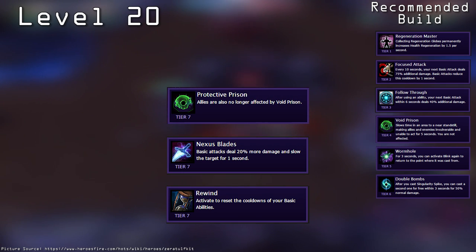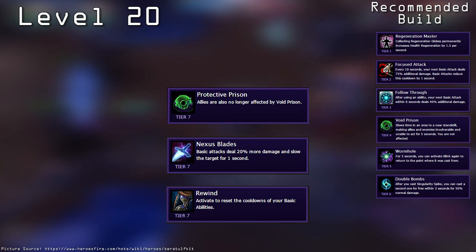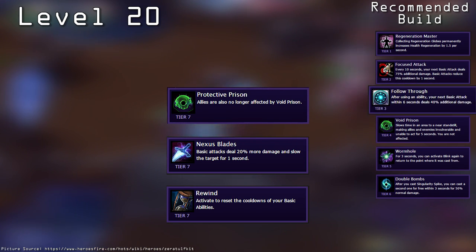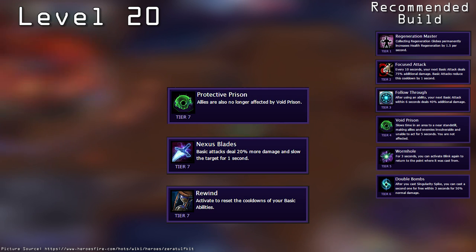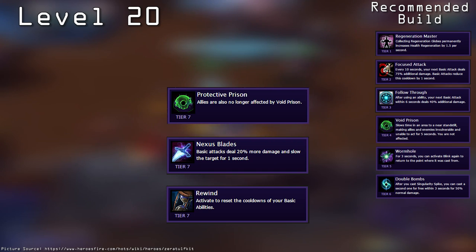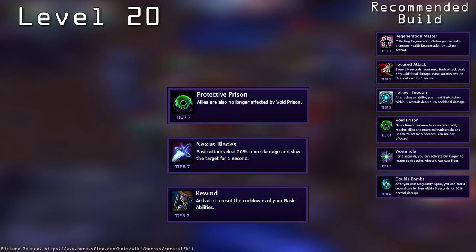Protective Prison makes your teammates immune to your Void Prison. This is good if you're just learning Zeratul as it stops you from accidentally zoning out important members in a teamfight. Nexus Blades make your basic attacks deal an additional 20% damage and apply a slowing effect. This stacks with Focused Attack and Follow Through, making basic attacks deal 135% additional damage, allowing you to be even more lethal late game. The final option is Rewind, which allows you to instantly reset the cooldowns on all your abilities. This can be used along with Double Bombs to grant yourself 4 Singularity Spikes and can be used with Wormhole to give yourself 4 effective blinks. The extra cleave can also be used along with Follow Through to give yourself even more burst damage. I recommend this talent for advanced Zeratul players looking to make the most of this build.